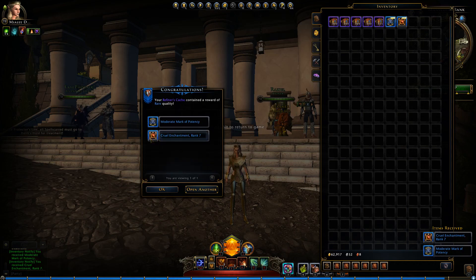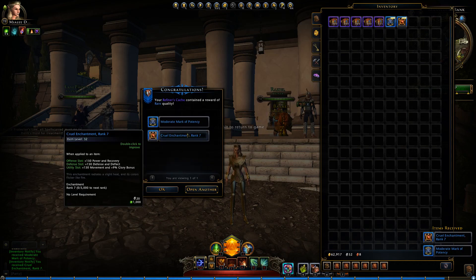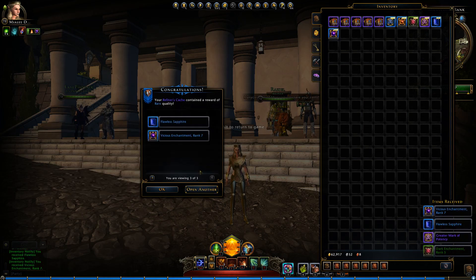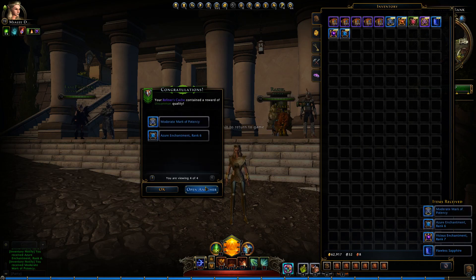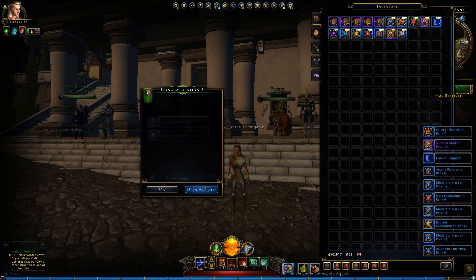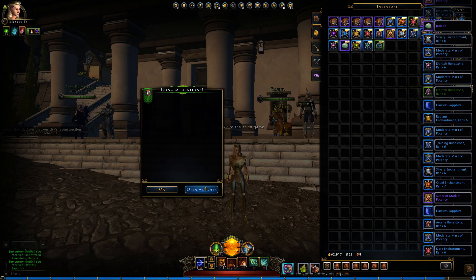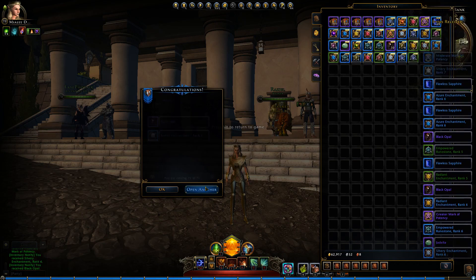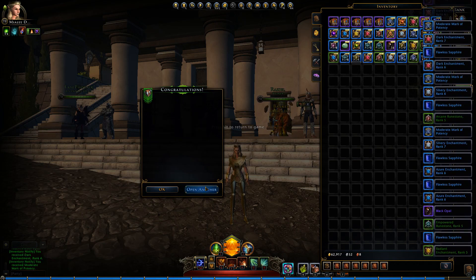So let's start opening them. As you can see, we can get Cruel rank 7s now and Marks of Potency are in there as well. Vicious rank 7s too — what we want to know is what are the drop rates of this stuff. Let's open them more quickly — let's spam them actually.